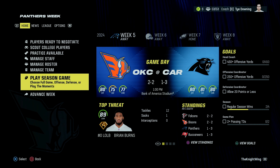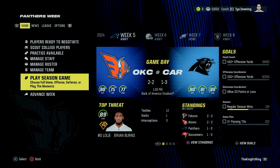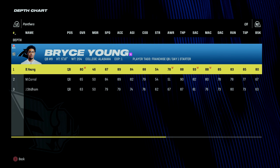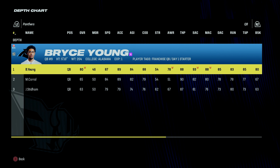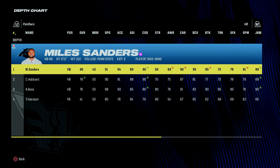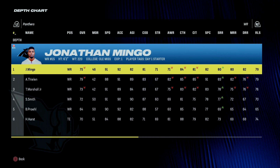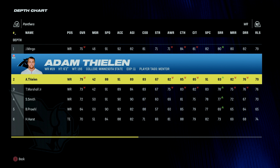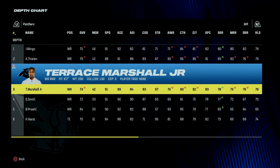In today's episode, I'd like to get through a handful of games. My goal is to get through 3 games, but I cannot guarantee that. The first game will be against the Carolina Panthers, who are led by an 80 overall Bryce Young, an 86 overall running back in Miles Sanders, a 75 overall receiver in Jonathan Mingo, a 79 in Adam Thielen, and a 73 in Terrence Marshall.